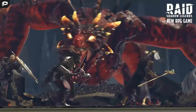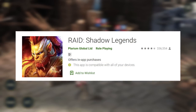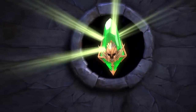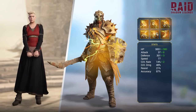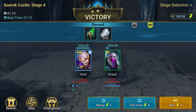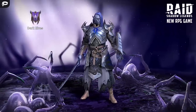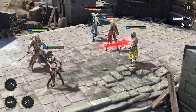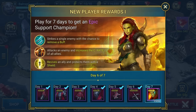Raid Shadow Legends is a turn-based collection RPG dominating the mobile gaming market. Over 10 million players have downloaded the game worldwide in under 6 months, with almost a perfect score on the Google Play Store with over 300,000 reviews. Best part? It's free to play! You can summon heroes to defeat the Dark Lord in the main campaign or fight players worldwide in the PvP arena. Customize champions by equipping artifacts and selecting masteries. The highly anticipated Faction Wars is now live. New players get a daily login reward for the first 90 days. Click the referral link in the description to get 50,000 silver and a free epic champion.